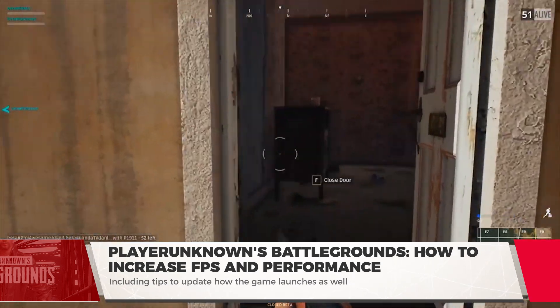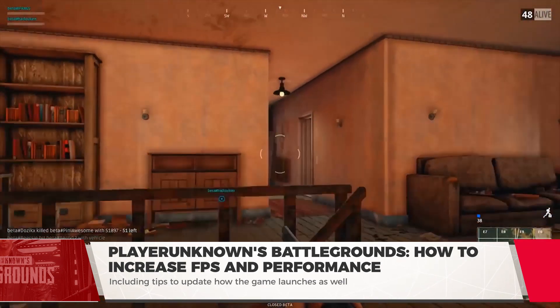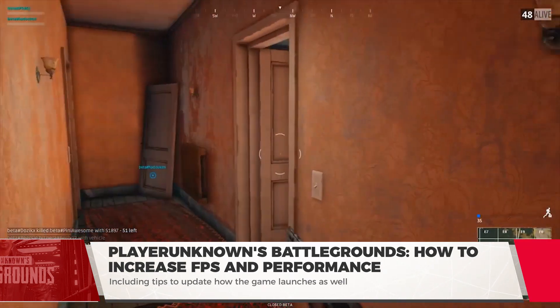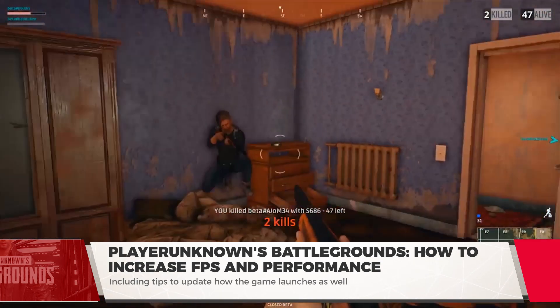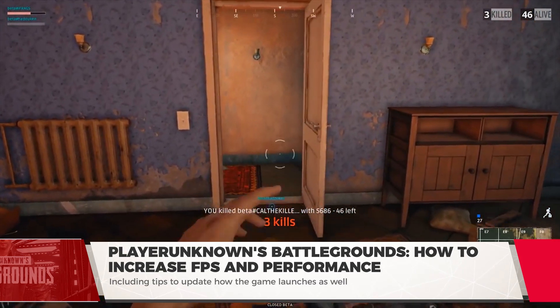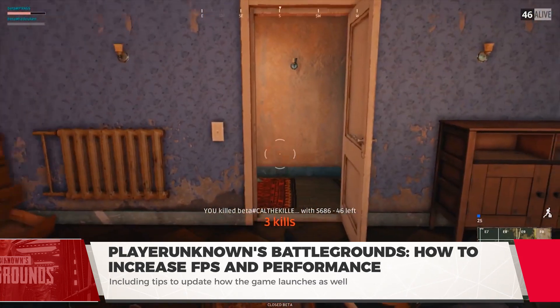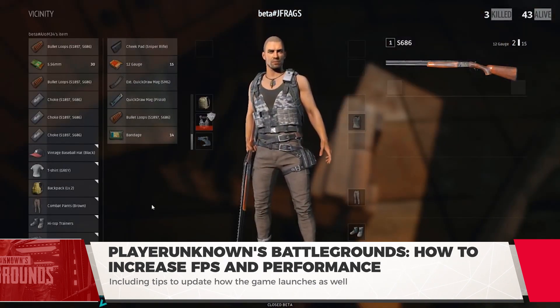Next is post-processing. The same idea here as with anti-aliasing — just turn it down to at least low. Next up is the shadows. I turn down shadows as much as I can regardless of my PC's specs. They help very rarely, since you can hear footsteps much easier in Battlegrounds than in H1Z1. However, you could leave this on medium or low if you feel like you'll run into campers.